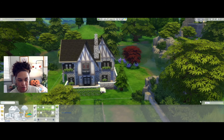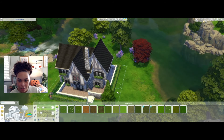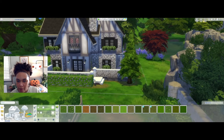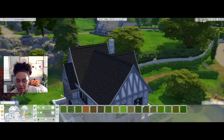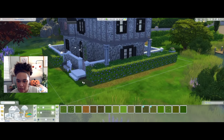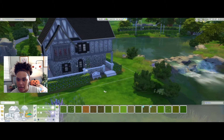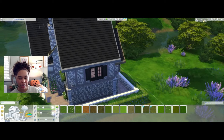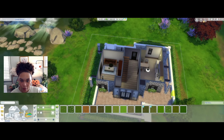We can keep the trim the same color. We need to add some terrain paint just to make it look a little bit more realistic. Pro tip: if you delete the underside of the stairs, you get some coins back and we don't need the underside. We can always come back outside once we have some more money, but I think I'm okay with the way it looks outdoors.